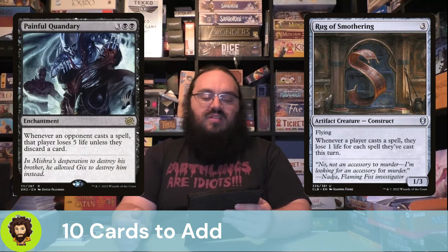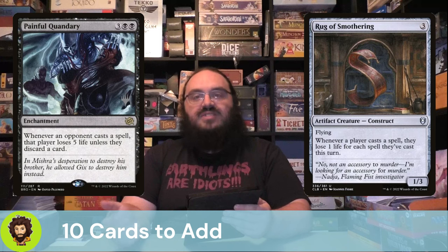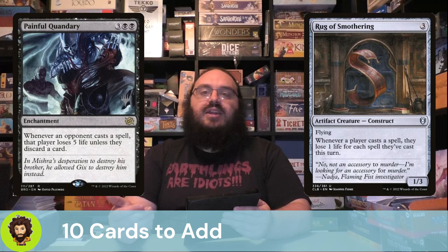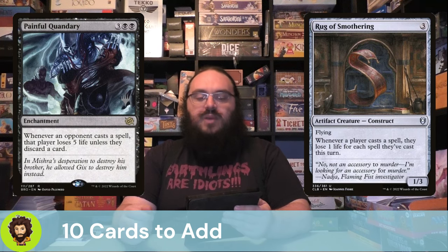Last but not least is Painful Quandary. Another expensive one at five mana — whenever an opponent casts a spell, they lose five life unless they discard a card. Both effects are strong. Obviously we're here for that five life damage, and at a certain point they'll effectively be forced to top-deck if they've been discarding along the way. And if not, that five damage goes a long way — eight of those just wins. If they choose to take the damage, we're getting bigger; if they choose to discard, they're burning their own fuel. Happy either way.